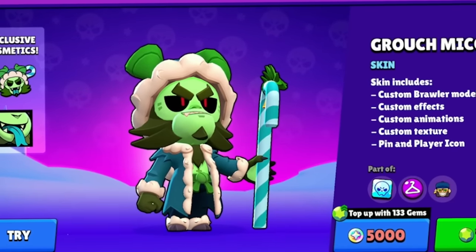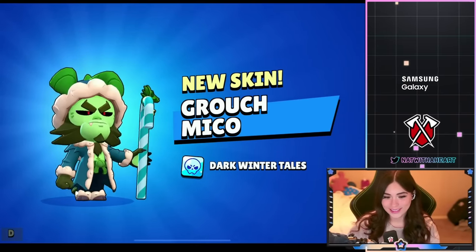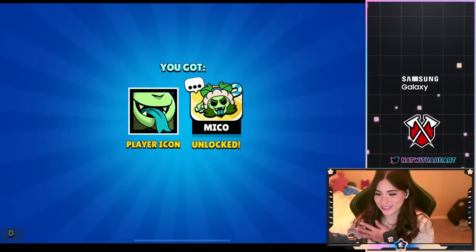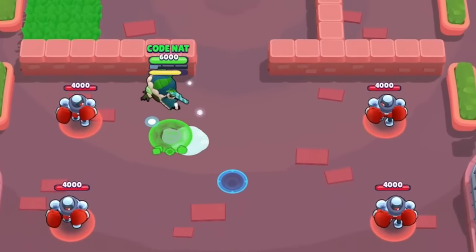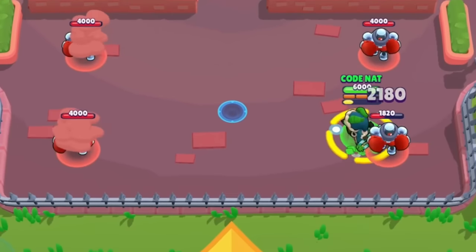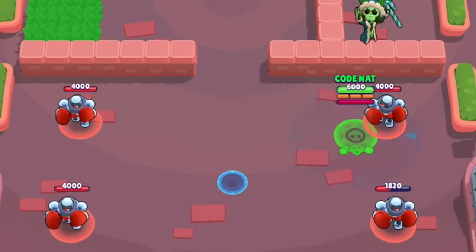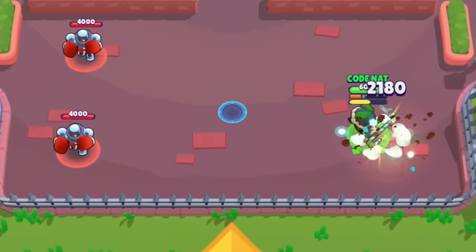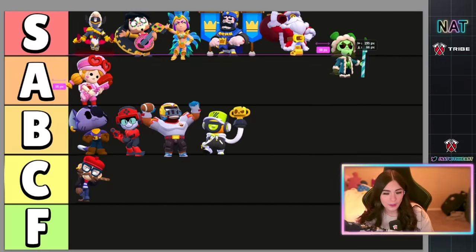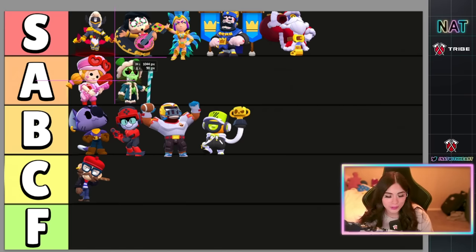Grouch Miko is going to be 149 gems or 5,000 bling. Actually it looks really cool — I love Roliday skins. The player icon is kind of creepy. The jumping animation is really cool, I love the little snowflakes. Let's see the super — wait, it leaves a bunch of presents, that's so cool. When he drops down it leaves a huge snowflake — I love that. Grouch Miko — I do really like it but it's kind of creepy. I'm half and half between S and A, so we're gonna put it in A tier.